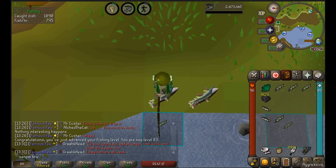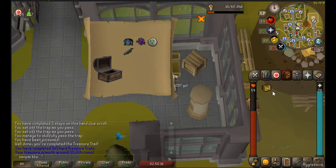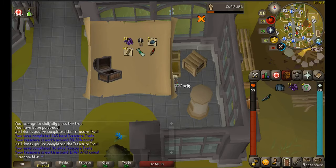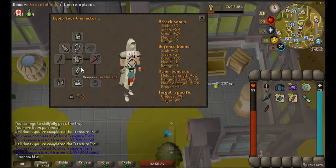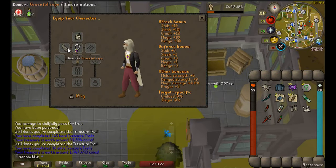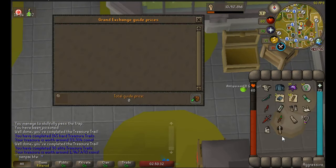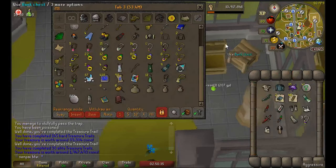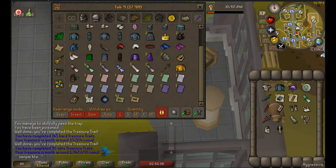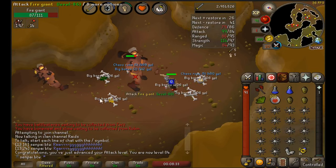I honestly don't know where I got this clue from, but here's a hard clue casket. It looks cool - wait, it's worth something? Oh my god, it's a cosmetic that's worth something - let's go! Imagine going totally off-game missing an attack level - oops.